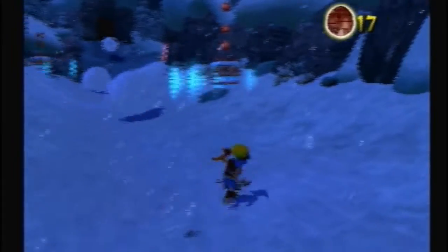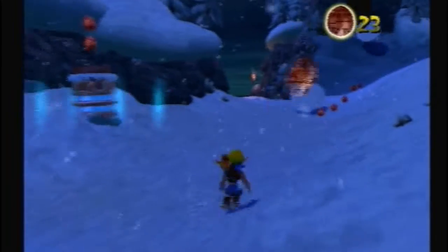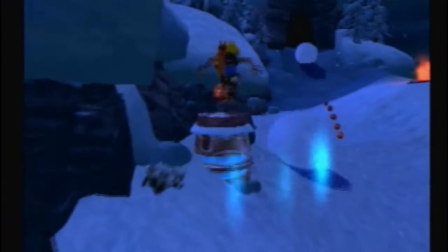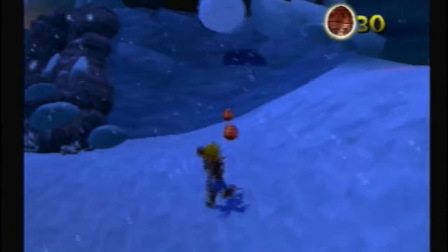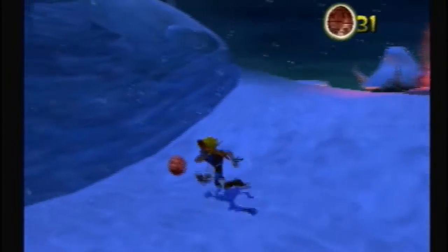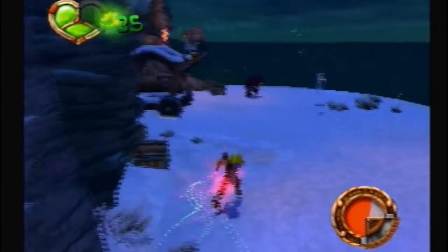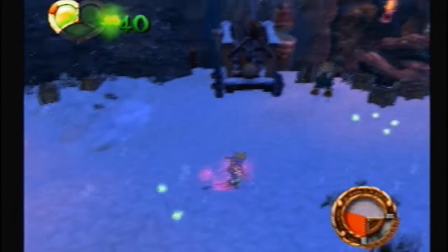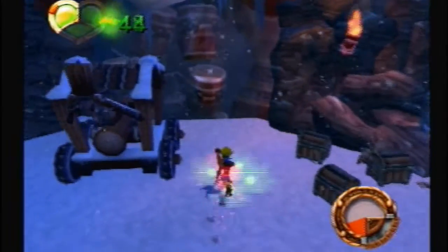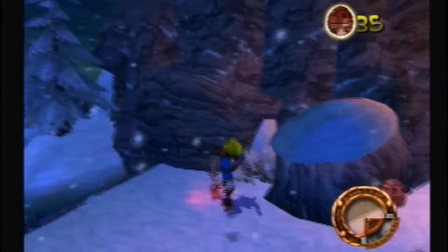Pretty sure these are called precursor stoppers. Just take out the little energy shield thing around each of them. Right here, I think this is the first red eco we've ever seen — this is the first spot where the workers are trying to break dark eco out of the ice. You need the red eco to break that dude's shield, so use it to take him out.